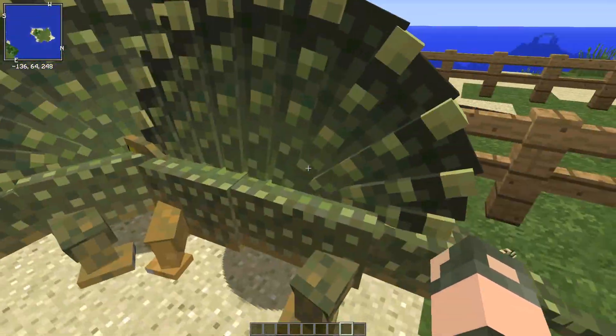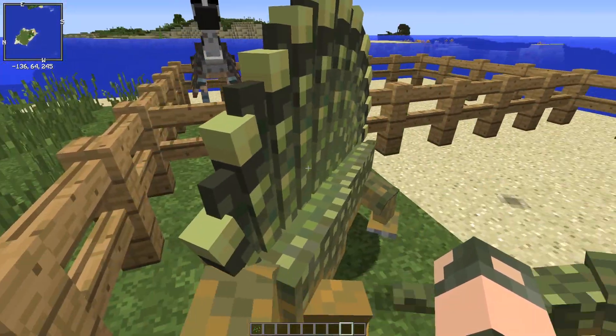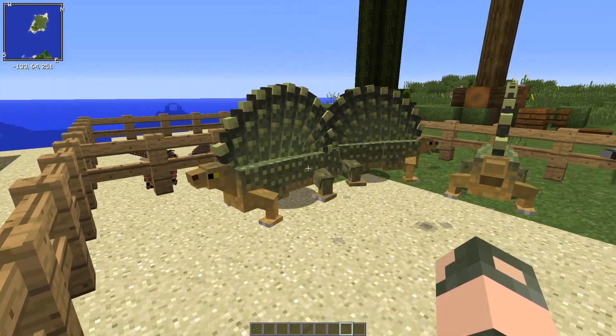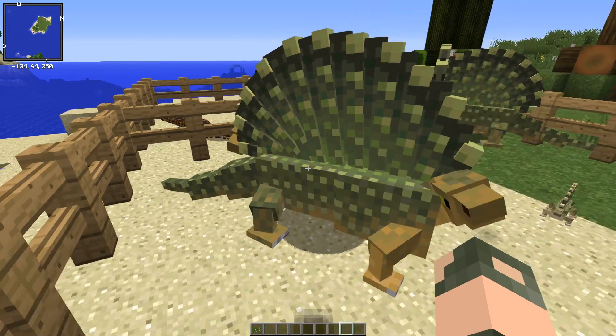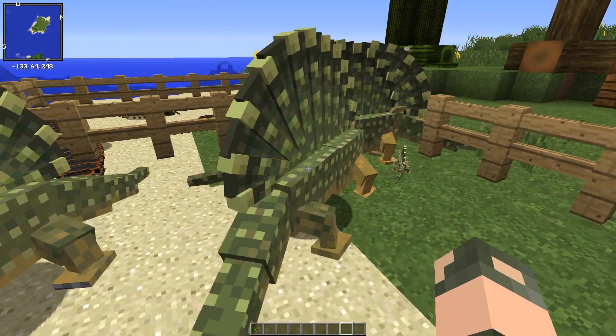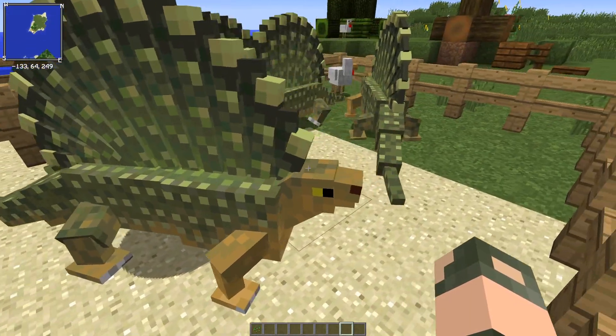Some people might be like, oh it's Dimetrodon. No, it's actually a creature similar called Adaphosaurus. This one's a herbivore, not a carnivore like Dimetrodon. But it looks really, really awesome, and I cannot wait to get these things into the park. I think I know exactly where they're going, because when the next episode comes out, hopefully later this week, you guys will see what I've been planning.